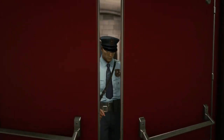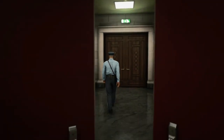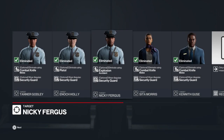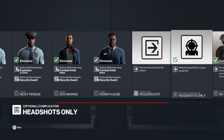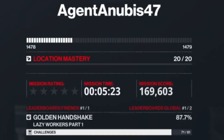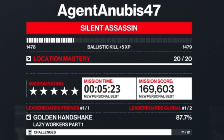There we go — one more subscriber contract taken care of. I do love running around in New York; it's quite an enjoyable map. We have confirmation all targets have been eliminated according to plan, and we've met all our objectives, which gains us the Silent Assassin rating. I've been Anubis and I'll see you all in the next video.